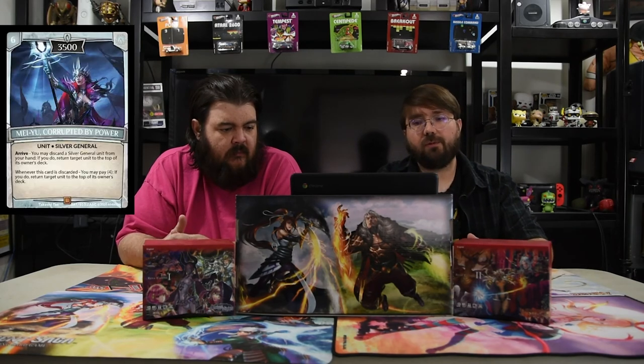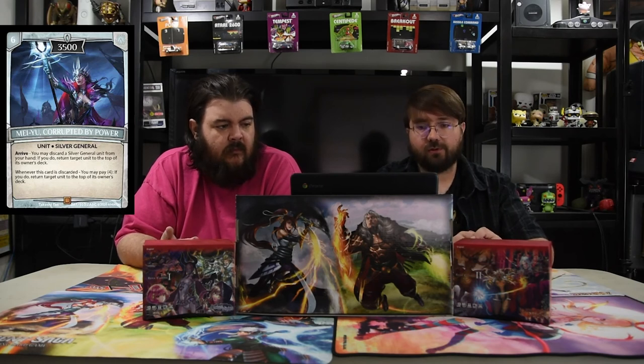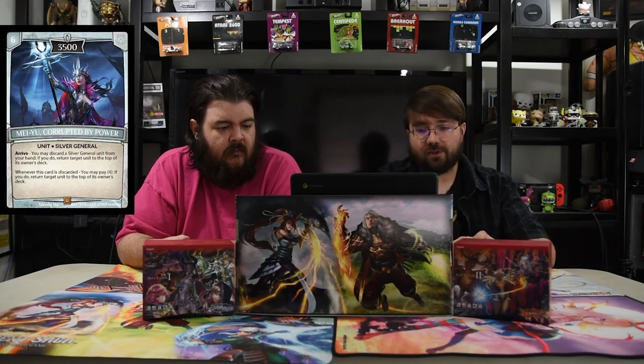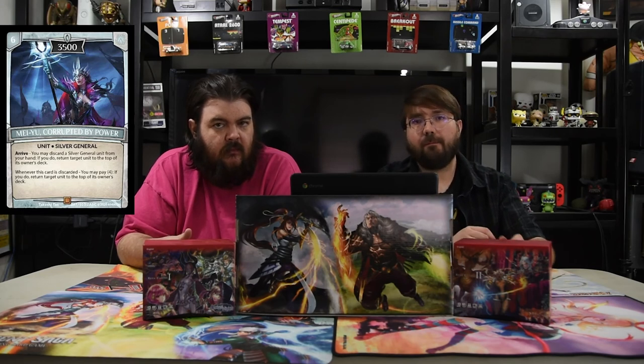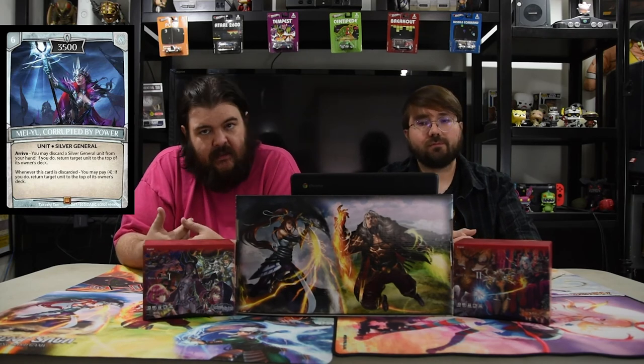We don't have a sideboard, but we do have honorable mentions. We have the other Silver General: Miya Corrupted by Power. While we played it, we realized it's kind of not that good most of the time — but if you needed her for a different matchup, she's there. She's a six-drop 3500. Arrive: you may discard a Silver General unit from your hand — if you do, return target unit to the top of its owner's deck. Whenever this card is discarded, you may pay four; if you do, return target unit to the top of its deck. It's just shard-intensive. She's really good — I really like her a lot.